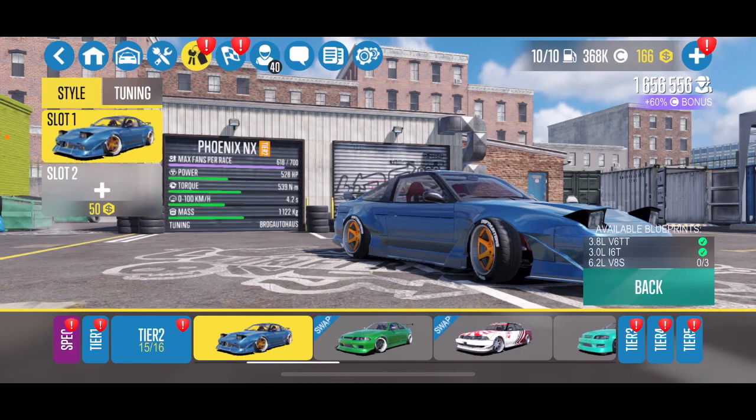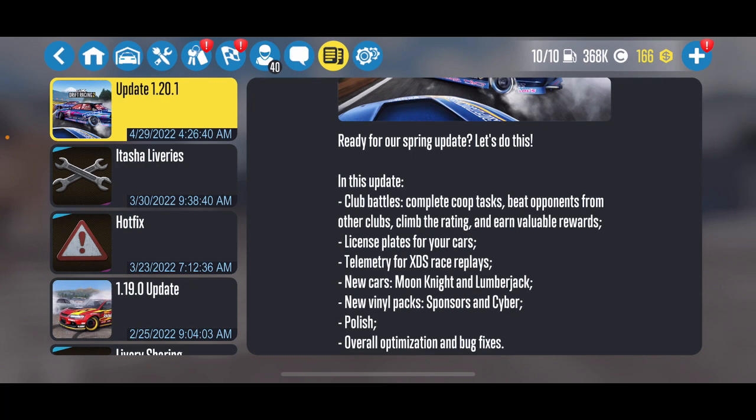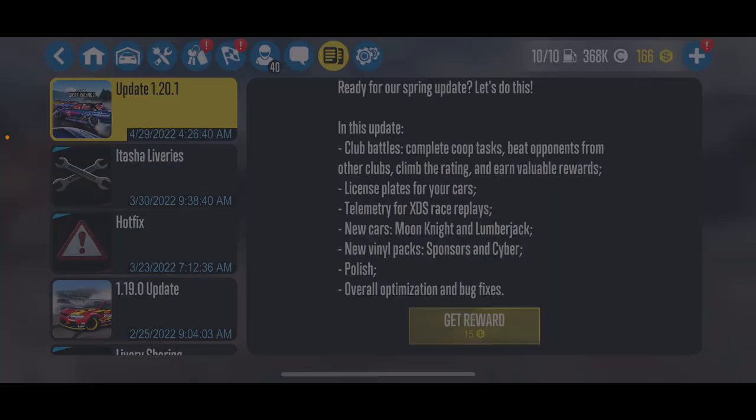All right guys, on to the update details. If you hit the little page button at the top, as you can see highlighted in yellow, we have update 1.20.1. We got a lot of stuff here: club battles, co-op tasks, beating opponents from other clubs, climbing the ratings and everything. That's going to be kind of fun to play with. The clubs have been fairly useless for the last X amount of years — they haven't really been anything special, so I'm interested to see what that brings to the table. We also have license plates we can now put on our cars. Telemetry for the XDS replays. New cars — the Moon Knight and the Lumberjack. New vinyl packs. And a polish, overall optimization, and bug fixes. Be sure to come to the update page and collect your free 15 gold at the bottom — just hit get reward and click okay and you get 15 gold just for the update.